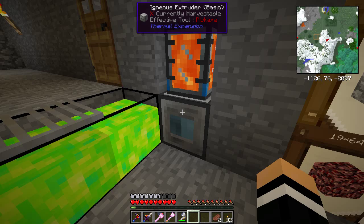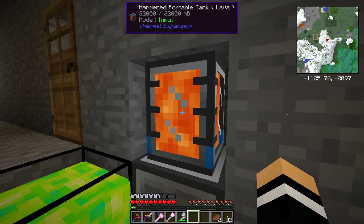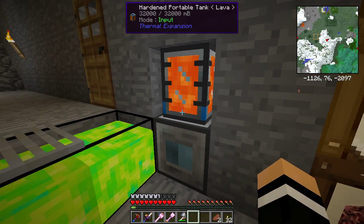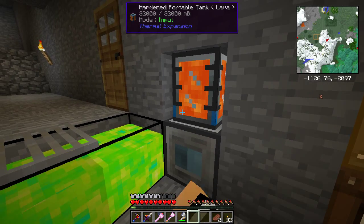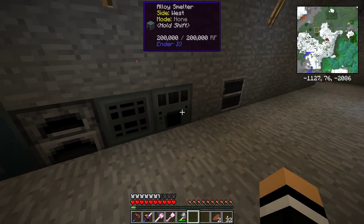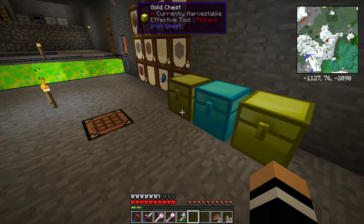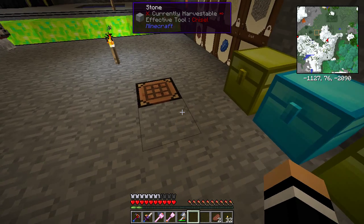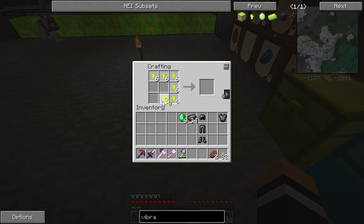The obsidian I get from my igneous extruder. This has got a water source at the back keeping it full, and then I just throw this portable tank on top. I can hit that blue bit at the bottom and it'll drain the lava in there — there's 32 in there, so it'll make me 32, half a stack of obsidian at a time. That's a pretty handy way of doing it. Now that that's done I might as well finish the rest of that, then grab that.